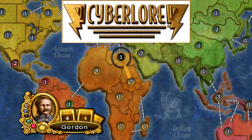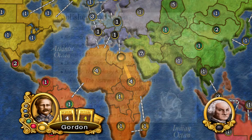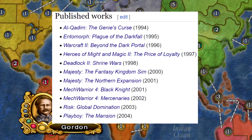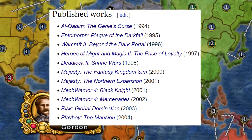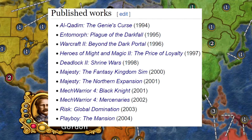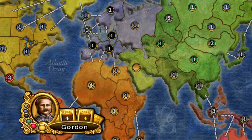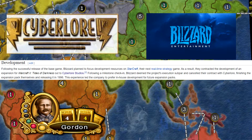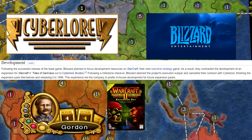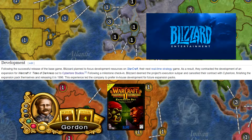So I want to talk about the developer for a minute, because this is when things get weird. According to their Wikipedia page, Cyberlore Studios developed expansion packs for Warcraft 2, Heroes of Might and Magic 2, Majesty, and MechWarrior 4. But I dug into this, and for Warcraft 2 Beyond the Dark Portal, the page states that Blizzard contracted Cyberlore to develop it, but were unhappy with how it was coming along, so they canceled the contract and did it themselves in-house.